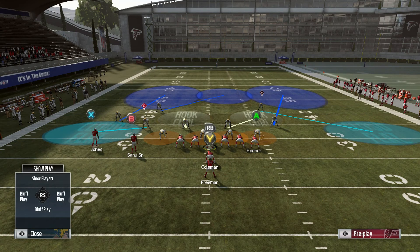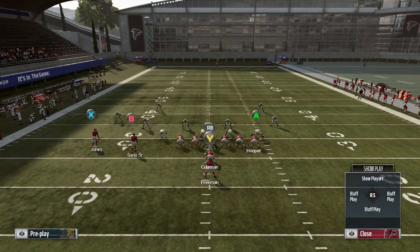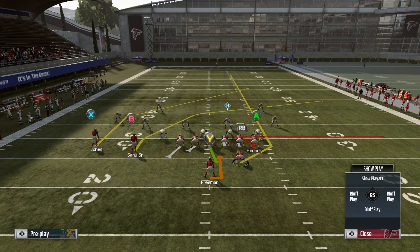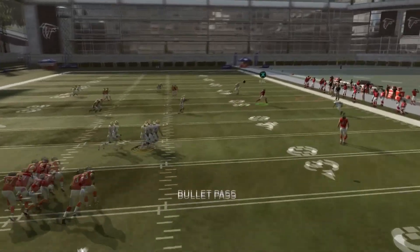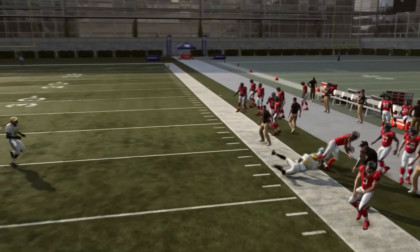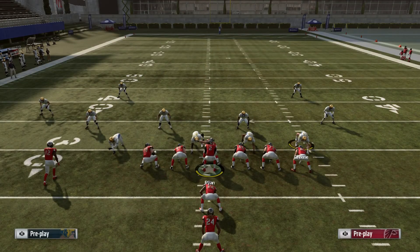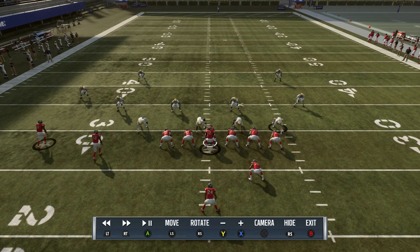The setup is the exact same: put your tight end on the whip route, motion the fullback over, put him on a streak. You can keep the play action in if you want — if you're running the ball a lot and feel like play action works for you, keep it. Or you can cancel the play action or block the running back completely. I personally like to keep the play action in because I run from this formation a lot.